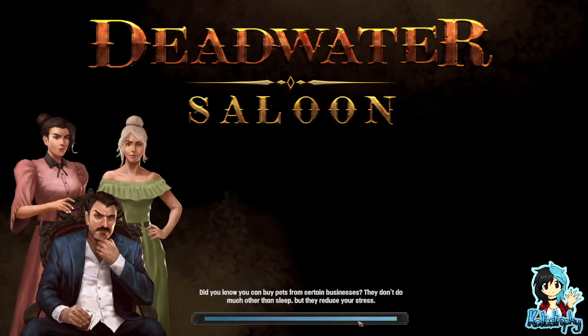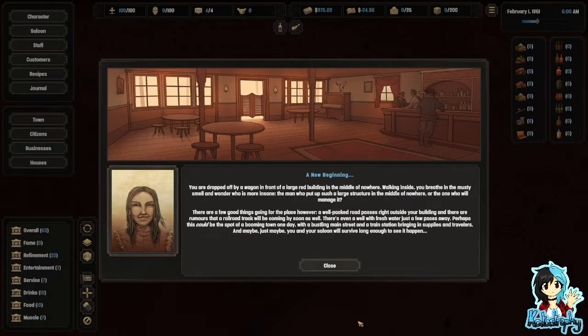Did you know you can buy pets? Oh, okay. You're dropped off by a wagon in front of a large red building in the middle of nowhere. Walking inside, you breathe in the musty smell and wonder who is more insane — the man who puts up such a large structure in the middle of nowhere or the one who will manage it. I have a feeling that would be me.